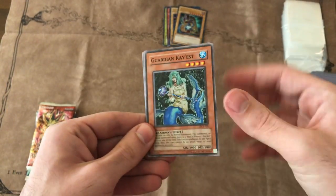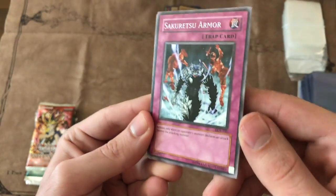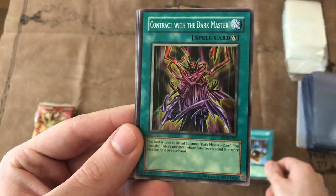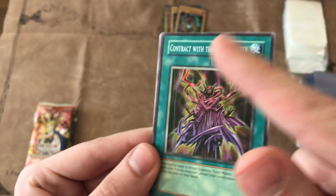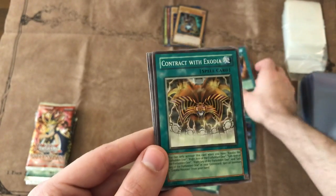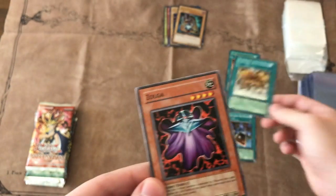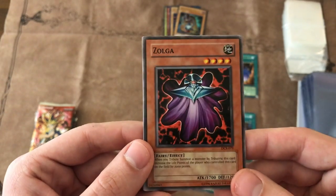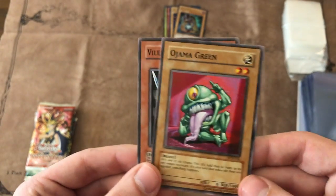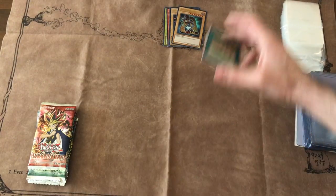Dark Crisis. We want like Vampire Lord — Skill Drain is a good rare. Guardian Kayest. Sakuretsu Armor — man, this card was so good back in the day. Precious cards from beyond. I've been playing since the start of Yu-Gi-Oh! so this is bringing back a lot of memories. Shout out Magic cards, not Spell cards. Contract with the Abyss — that's a boring card. Contract with Exodia. Too bad we didn't get Exodia Necros. Zolga — 1700 attack was pretty big back then. Ojama Green. Don't really follow competitive Yu-Gi-Oh! anymore. Our best pull from that pack was Contract with Exodia — that's probably less than a dollar.